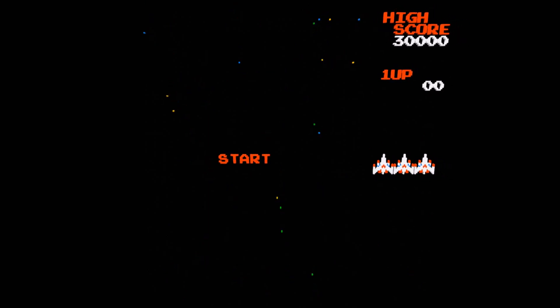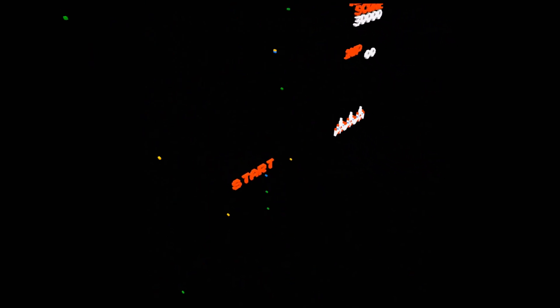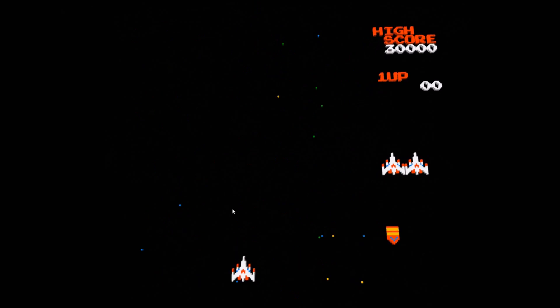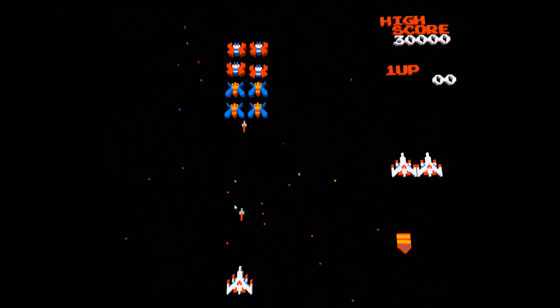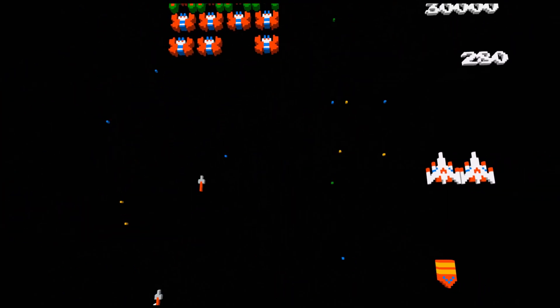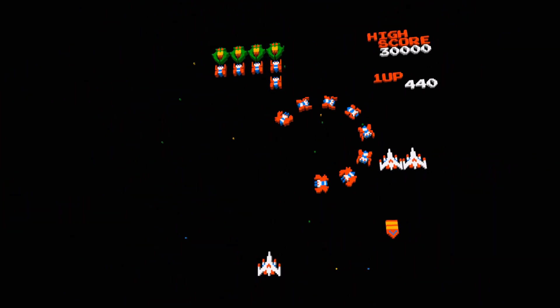Take Galaga for example — go down to G, Galaga, double-click it, Alt+Enter, and now we're playing Galaga. You can use the analog sticks on your Xbox C60 controller to move around, or you can also use your mouse — I think the scroll wheel zooms in and out. You can also use the triggers on the back of your Xbox C60 controller to zoom in and out.